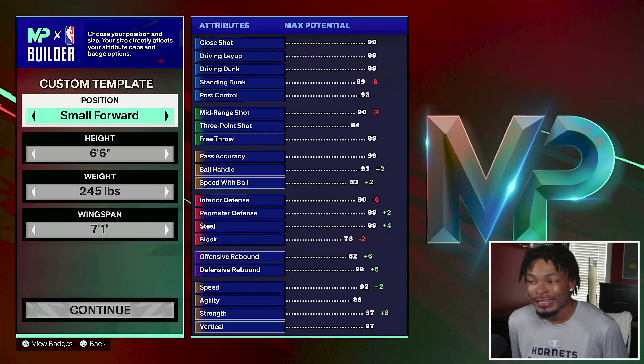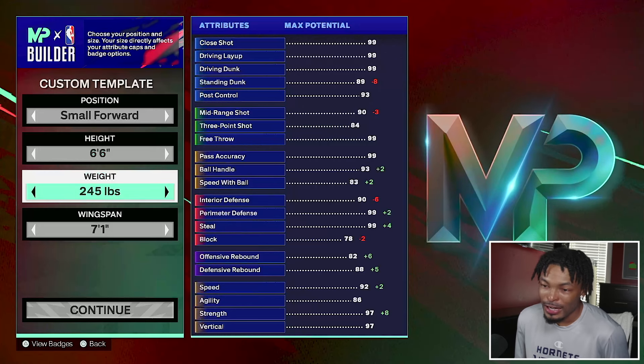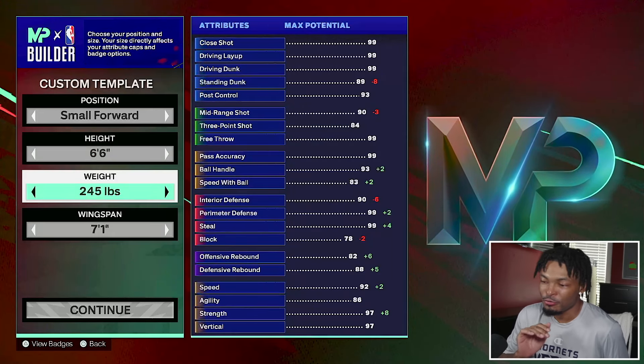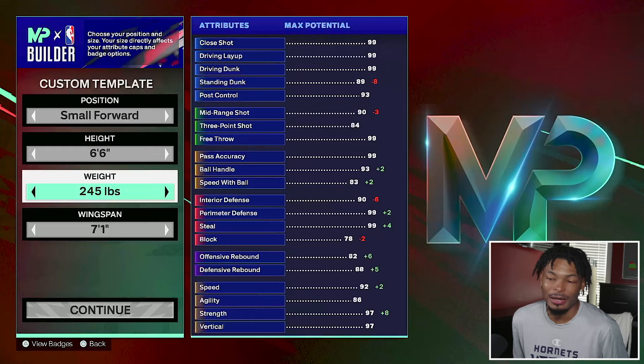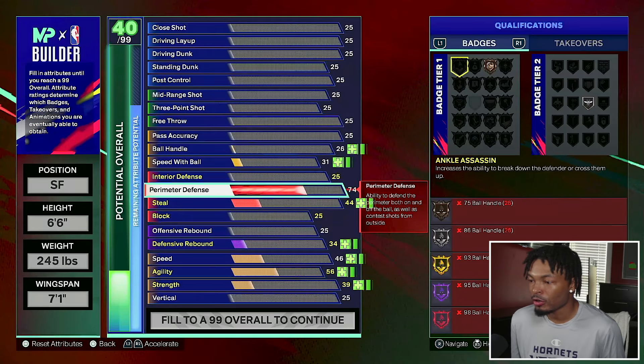We're going at the small forward position, 6'6" height, 245 pounds on the weight, and a 7'1" wingspan. Before you say 245 is too heavy, we can max this out at a 92 speed and 86 agility being 245 pounds. Now let's get to the most important things on a lockdown build - we are going perimeter defense.